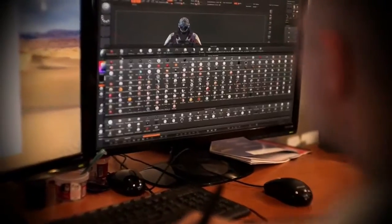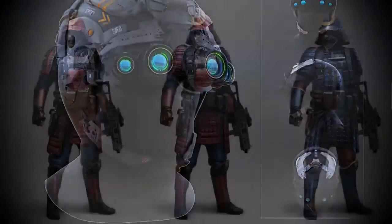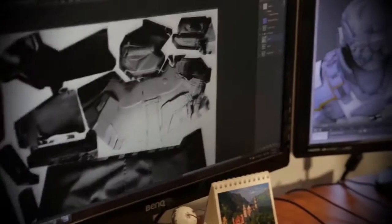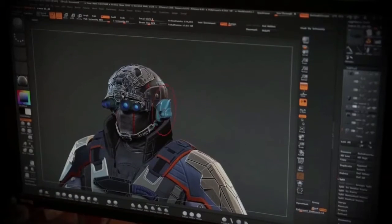When we design armors, we imagine the coolest ways you can look and balance them with useful perks. This is how the Japanese Warrior set and the Advanced Bounty Hunter set were born. We want the players wearing the suits to be envied by those around them — they should feel special. And what good are new armors if you don't have a new avenue to catwalk on?